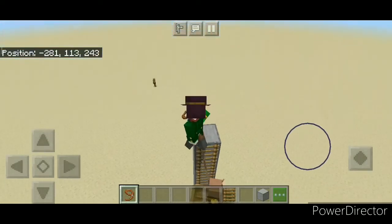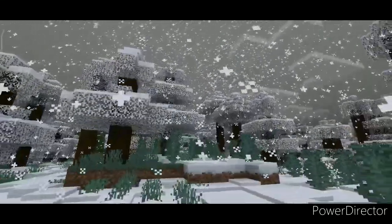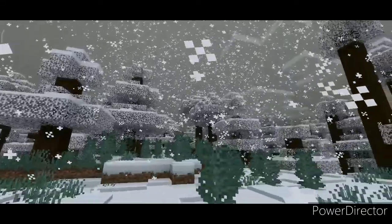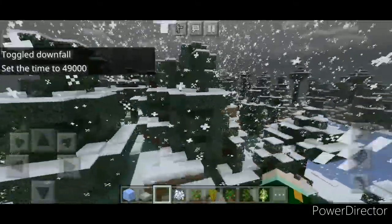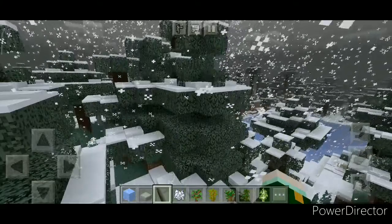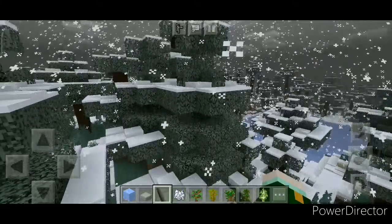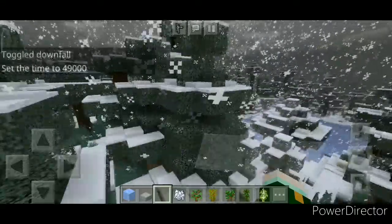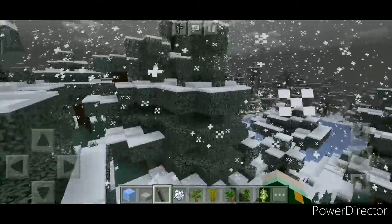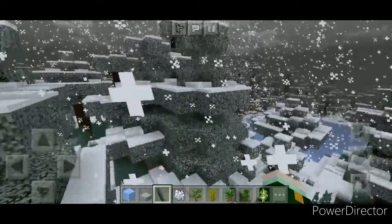In Bedrock Edition, leads can be used on boats. This is extremely useful for moving villagers, especially when you really want to save that precious iron. This way you can move two villagers at once, and it also travels a little faster than rowing your boat on ground. With the help of a water bucket, you can also pull these guys uphill, so there's really no need to worry about treacherous terrain. And because Minecraft characters are just hulks in disguise, you can also climb a ladder while pulling a boat with a villager sitting in it.